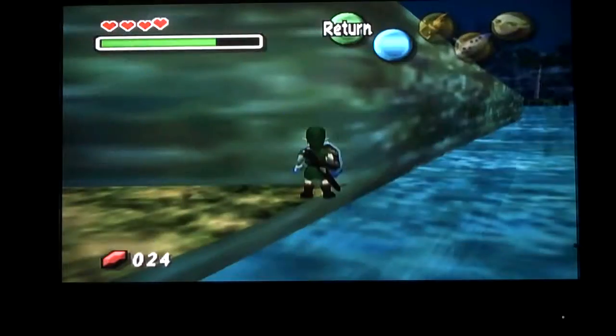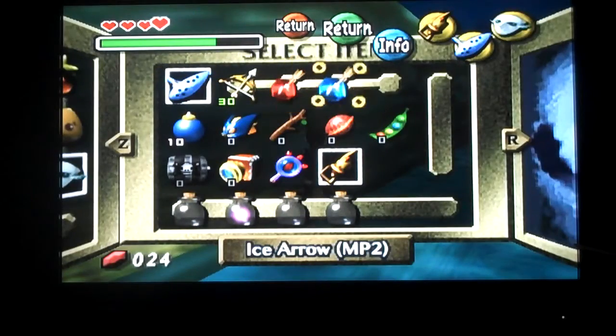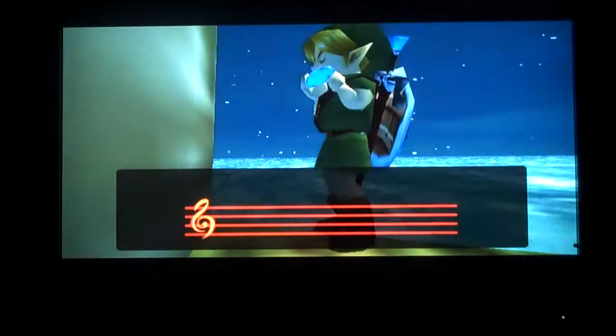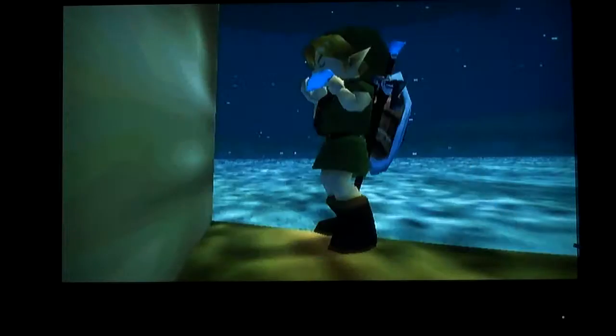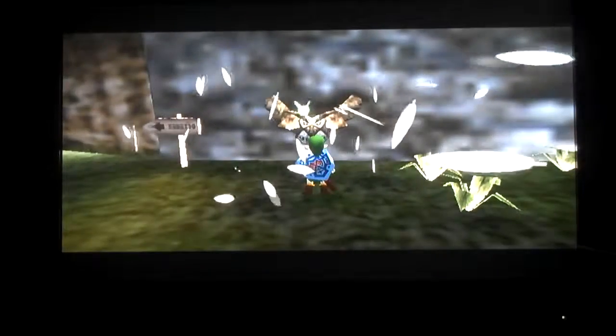I don't need the Zora Link right now. I actually need ice arrows. Now we're going to warp over to Milk Road since that's the closest to the area we need to go. What do we get from there? Just need a Romani bunny. I'm also done in Milk Road forever — well, after I get out of here, there's nothing left for me to do here.